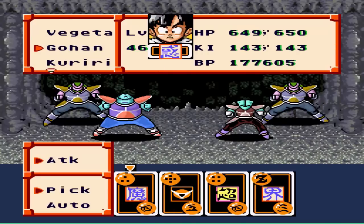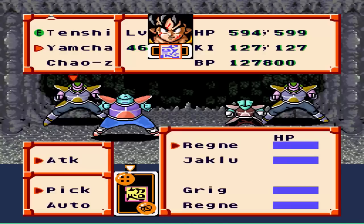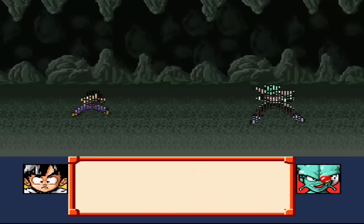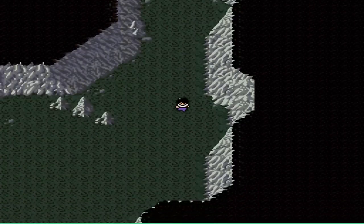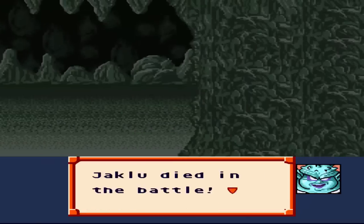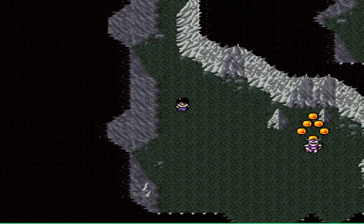The thing about Vegeta being a bad guy — if any of the evil dudes try to run off, Vegeta will attack them. Most of the time he will kill them. Eventually we will be running into carbon copies of the Ginyu Force — basically sprite copies, or whatever.